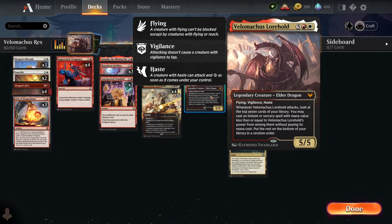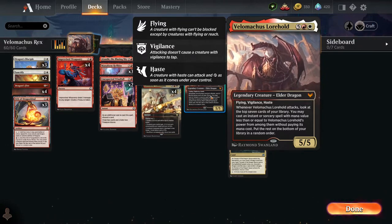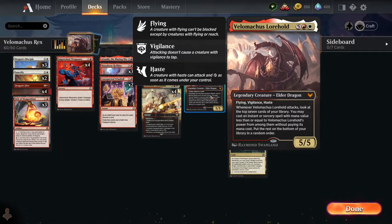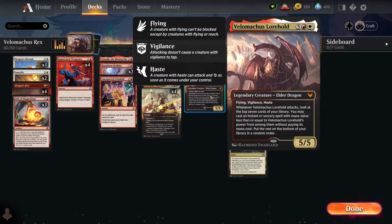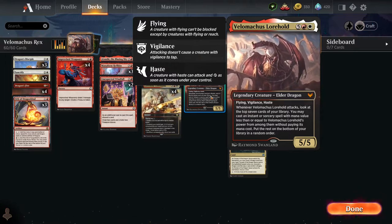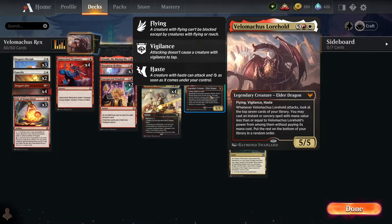He's got flying, vigilance, and haste. Whenever he attacks, you look at the top seven cards of your library. You may cast an instant or sorcery spell with mana value less than or equal to Velomachus' power from amongst them without paying its mana cost. You put the rest on the bottom of your library in random order.